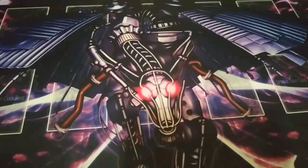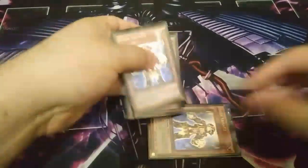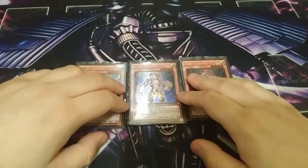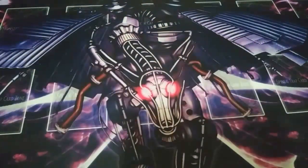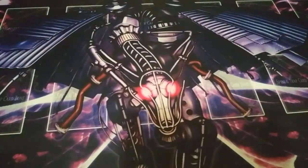Next, I play three copies of Bujin Yamato. Yamato is really good because you always want to get the first-turn Yamato. You always have to play this card at three. Yamato's effect says: once per turn during your end phase, you can add one Bujinchi monster from your deck to your hand, and then send one card from your hand to the graveyard. That's pretty good — you want to get all your combos in place by getting the first-turn Yamato.